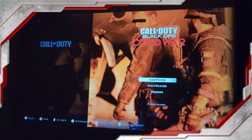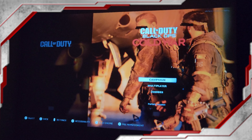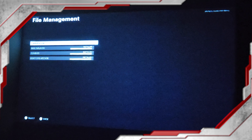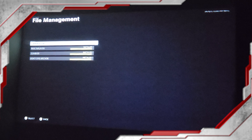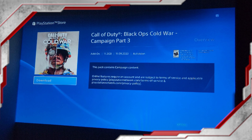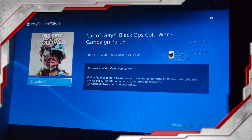Once you are on the home page right here, when you have campaign selected, press R3 for file management. This takes you right here. I'm going to click on the campaign — you see it's partially installed. I want to install the missing files. So this is campaign part 3. I think this is the final missing piece to finish the game, so I'm going to download it.